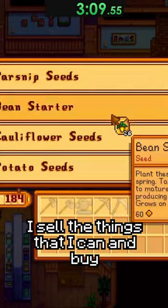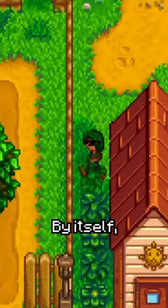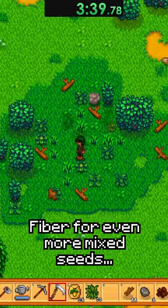Going into Pierre's, I sell the things that I can and buy 26 parsnip seeds, which is not enough by itself, so I then have to hit fiber for even more mixed seeds.